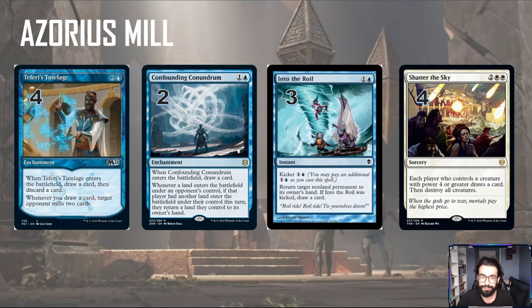Moving on, we have a couple of support cards. We have Teferi's Tutelage — this is another way to mill your opponent, a recurring mill plan. It's a 3 mana enchantment. When it enters the battlefield, you loot — draw a card, discard a card. Then whenever you draw a card, target opponent mills 2 cards. We have a bunch of removal effects that draw us cards, and some hate pieces — really just to annoy your opponent, which is basically how I tried to build it. One of those cards is Confounding Conundrum, a 2 mana enchantment that when it enters the battlefield, you draw a card, so it triggers Teferi's Tutelage.